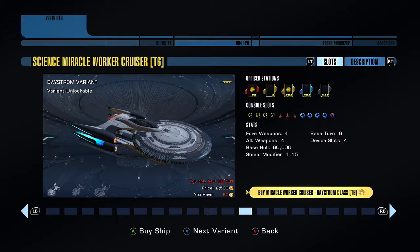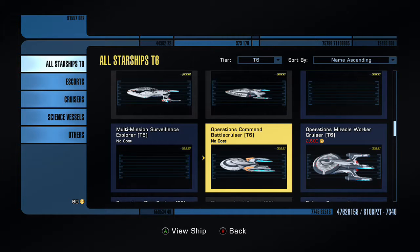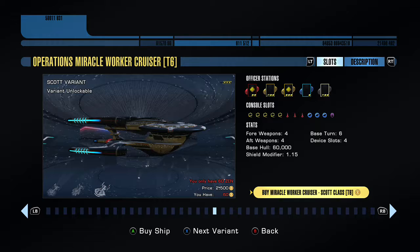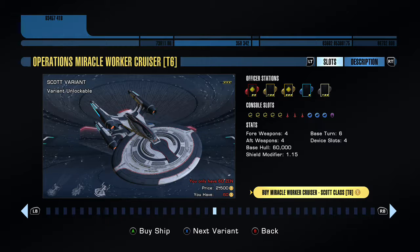As you can see, the console slots: you have 4 engineering, 3 tactical, 4 science, and 1 universal. You have 4 aft weapons, a base turn rate of 6, 4 device slots, base hull of 60,000, and a 1.15 shield modifier. The stats are exactly the same across variants other than the console slots. The Scott variant is the operations — the standard engineering version — so it has one extra engineering console instead.